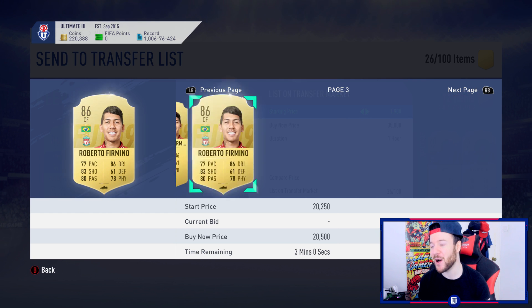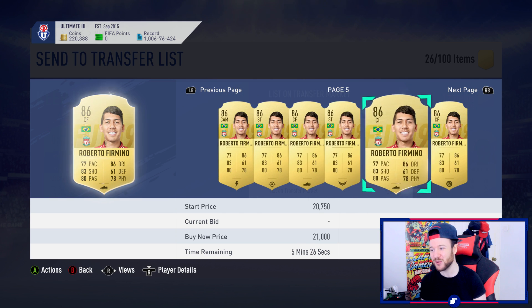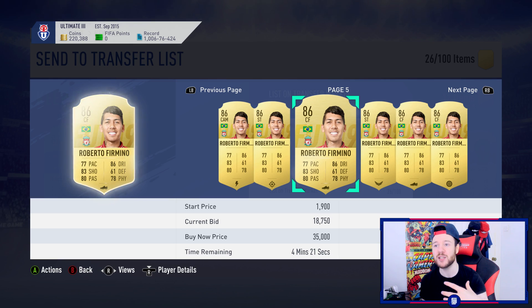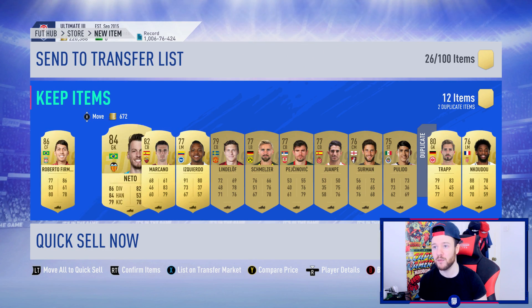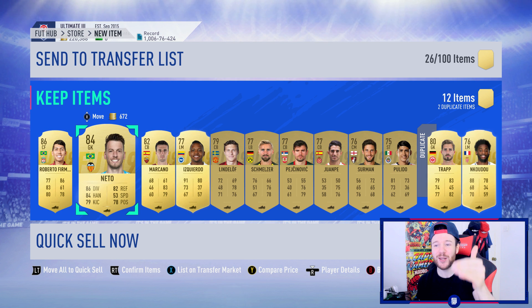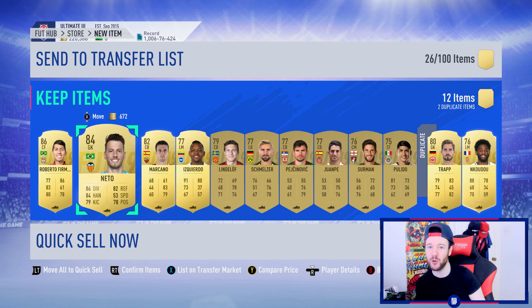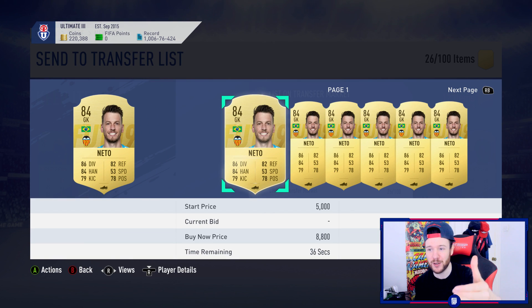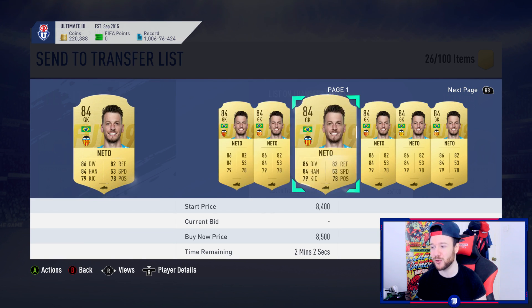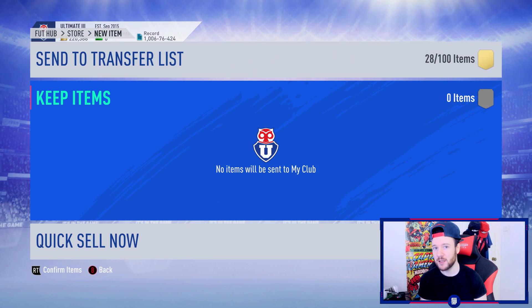A 20,000-coin card — not amazing but okay. Do I keep him for Ronaldinho SBC? I guess so. I'm not desperate for coins, I don't need to rush into selling players. Laurent Blanc is getting unlocked today — the loan version, not the full card. I was thinking if Ronaldinho requires two icons and I have one spare, I might do Laurent Blanc since he's quite cheap. Picture that partnership: Rafio, Ran, Laurent Blanc — that'd be too good, and he's only around 5,000 coins.